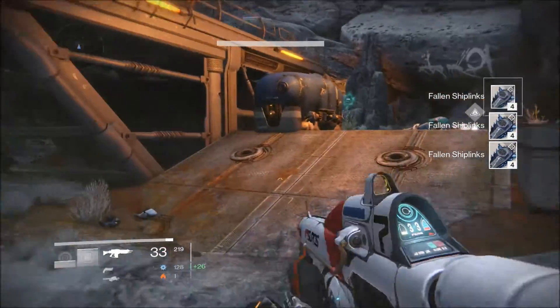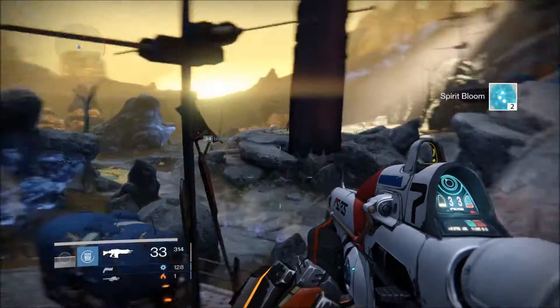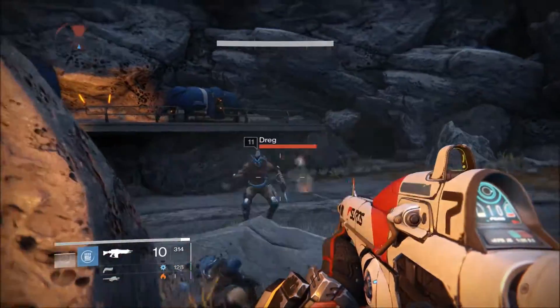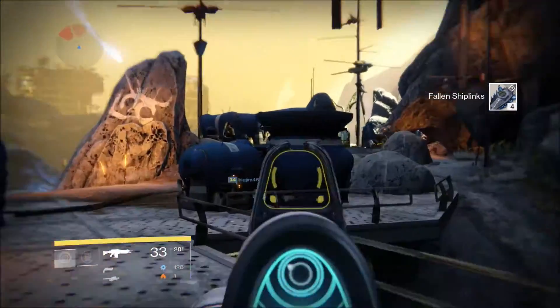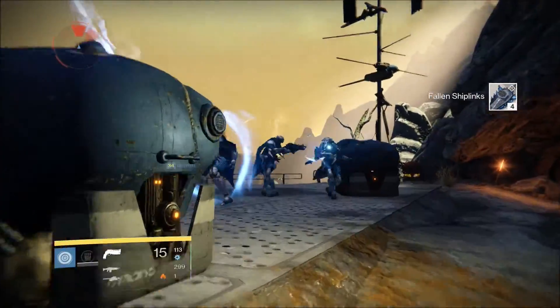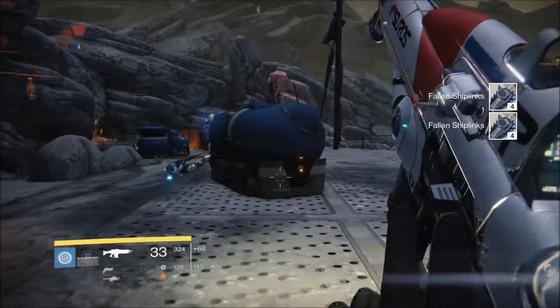It shouldn't be much longer killing these guys. We've got some spirit bloom here as well. Basically you just go around in a circle, keep killing all the enemies, and soon enough they drop enough shiplinks. More shiplinks — awesome. The captain should have at least some. Punch to the face — that's it! We've got some more shiplinks, another eight there — awesome.